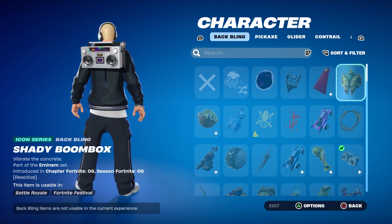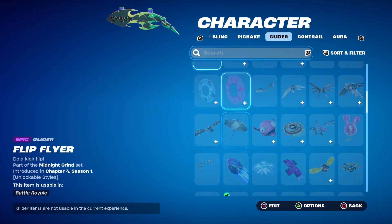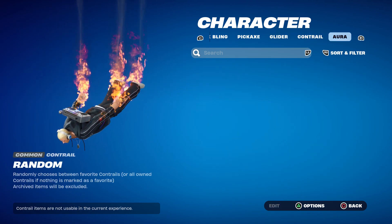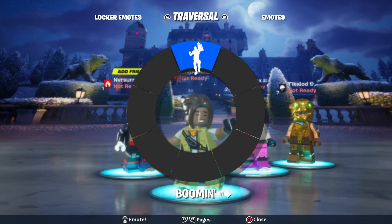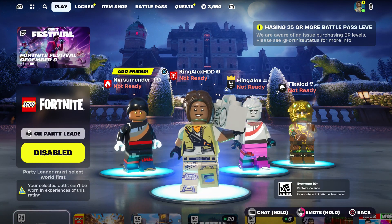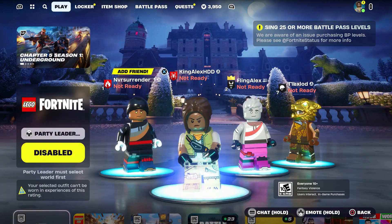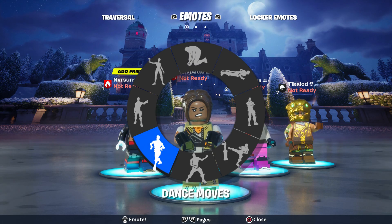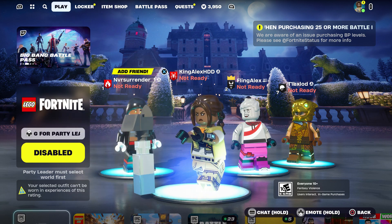Let me see the pickaxe — okay, no pickaxe. No back bling. Let me check the glider — no glider either. They don't have all the emotes here — it only has one emote right here, which is pretty cool. And then they got some emotes added — I think these are emotes that were just added.